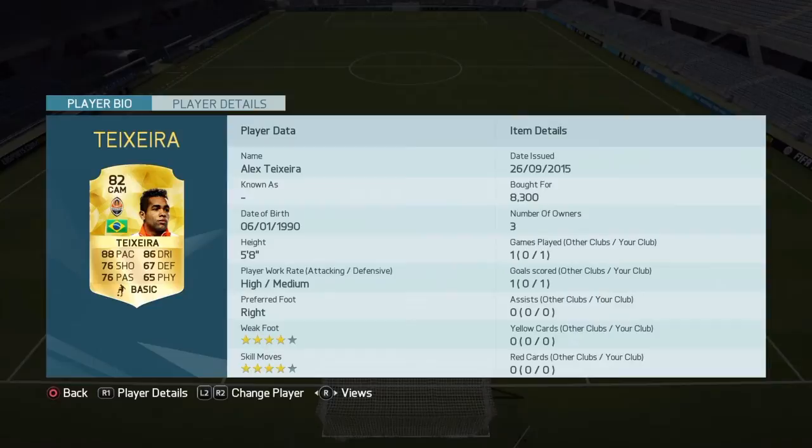In midfield, we have Alex Txera — I don't know how to say his name, but this guy's a beast. He's probably the dearest player in the team, cost me about eight and a half K. He's got good pace, a powerful shot, he's good at dribbling, and he's not even that weak. He's got really good passing as well. It doesn't say that on the card, but he really is good — that's probably why he costs a bit more.